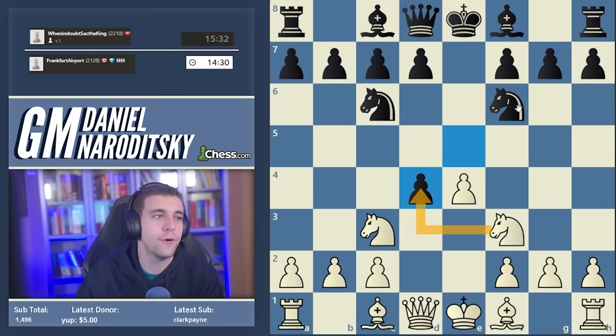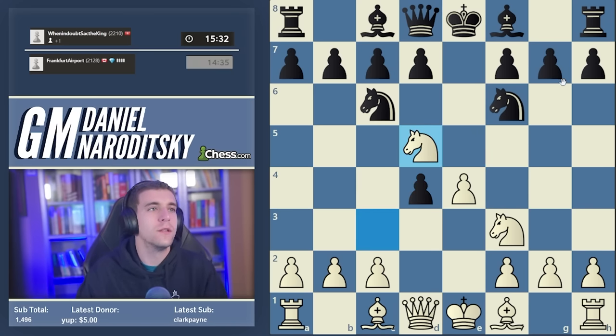Our choice is to play knight takes d4 and go into the main line scotch, but as a nice wrinkle let's throw knight d5 at our opponent and see how a good player reacts to an unexpected opening surprise. Knight d5 is called the Belgrade Gambit — if you're watching on YouTube you're likely seeing this move for the first time. It's a gambit because you don't recapture the d4 pawn, which may seem crazy, but the centralization of the knight creates immediate problems for black.